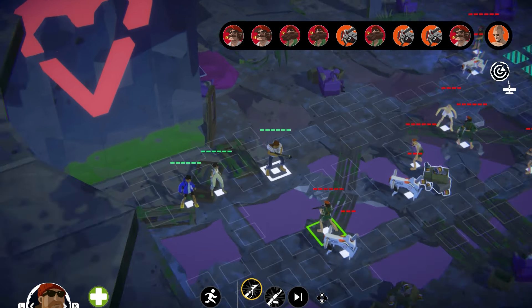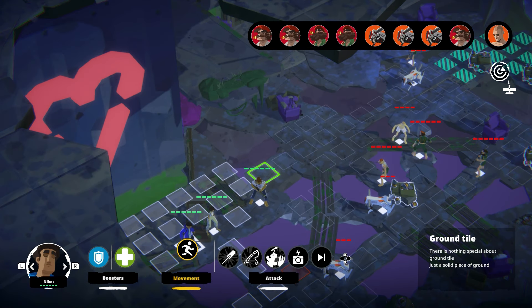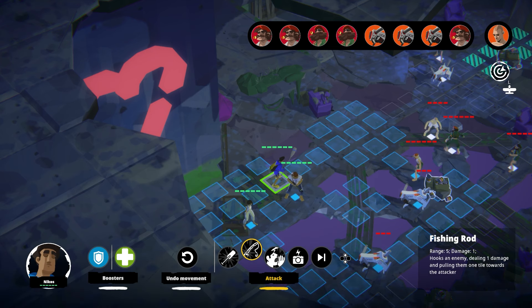Your one bit of wiggle room is optional weapons and buffs you can equip to your characters, which are largely found by exploring side areas. Most of the time, though, it's just about effectively managing your very set resources and making use of environmental hazards to take out foes effectively.